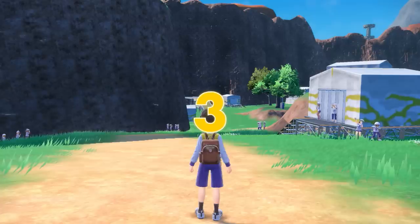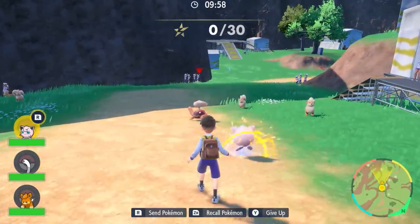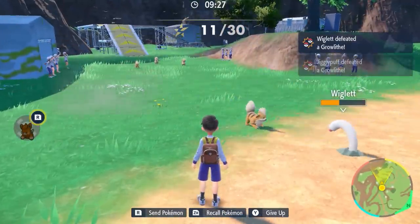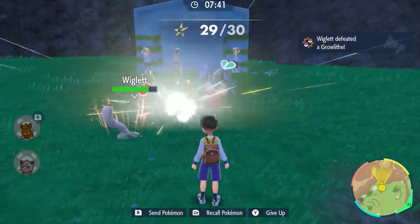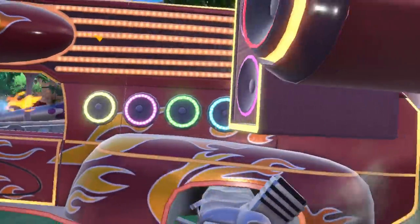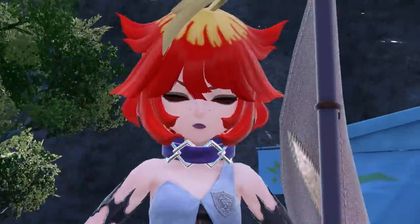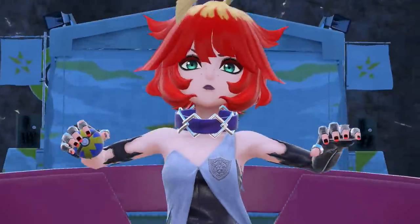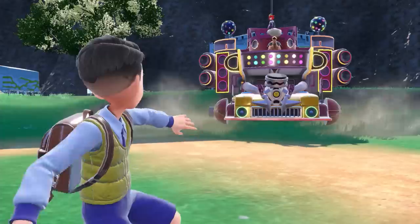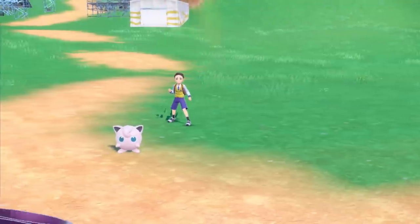Time to face Team Star! Our Trainer rang the bell and barged into the base — that takes some guts. But things look bad; there are lots of Grunts around and they keep sending out Pokémon. They just won't quit blocking the way. We'll need to use Let's Go to defeat Team Star's Pokémon. All the Grunts have been defeated at last! Is that some kind of tricked-out car? It is! And atop it is Mela, the boss of Team Star's fire crew. She's obviously tough — it's easy to see why she's a boss. You'll have to wait for your own adventure to see how a battle like this plays out.